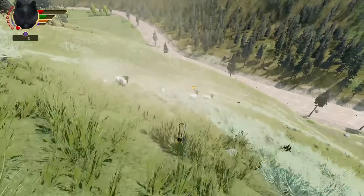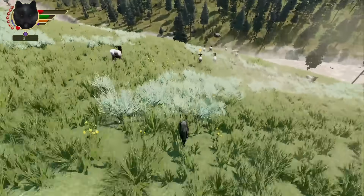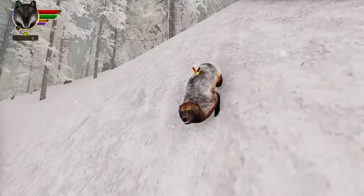It has all the animals you'll find on the other Yellowstone maps except for beavers. The topography here is just too steep — there aren't any of the slow-moving creeks that beavers like to dam up and lodge on. But there is one new animal: a wolverine.